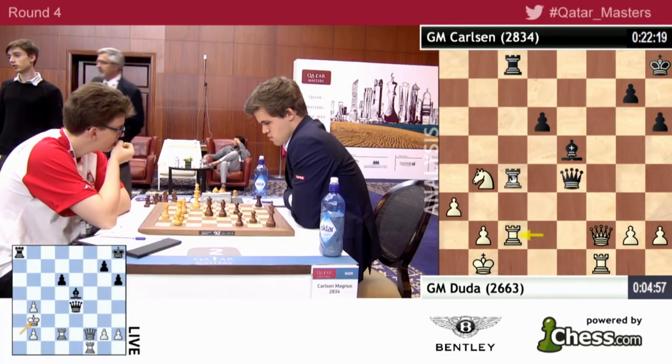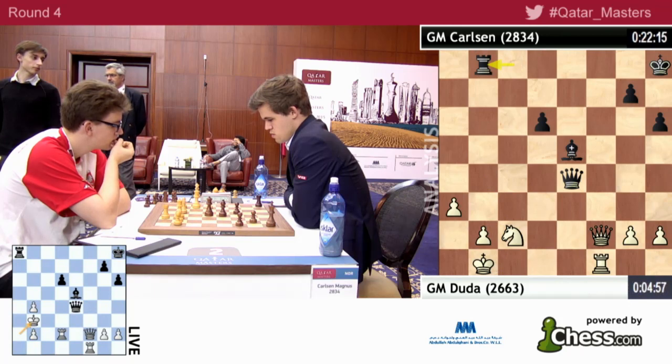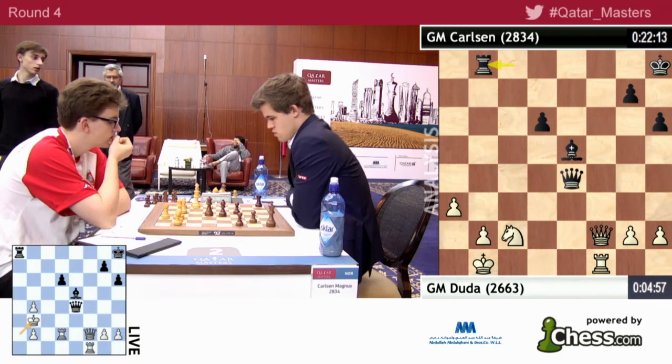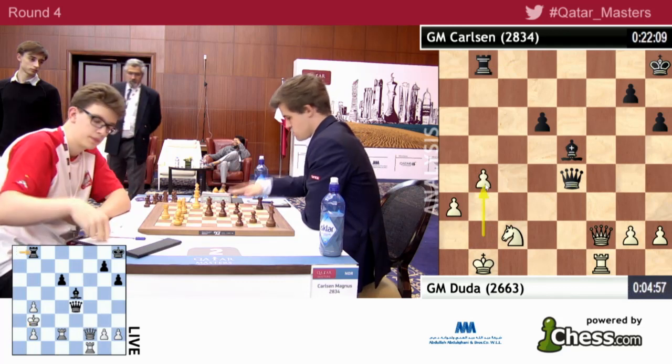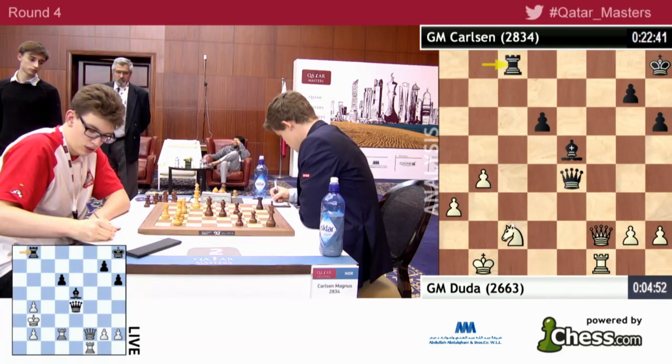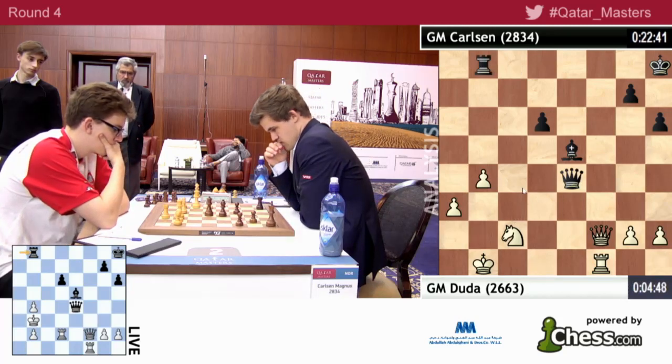If Rc2, black takes on c2, and this is the one moment where you cannot fail to take the b2 pawn. You would have to play something like b4. If you have to play b4, you probably lost. Rook c8, followed by coming in via c3, or maybe even the immediate c4 looks very strong.